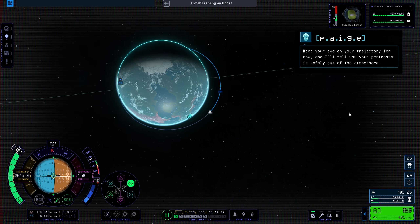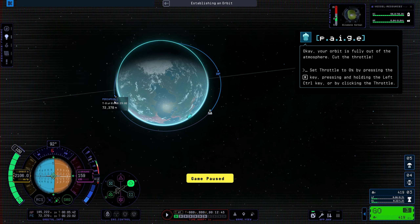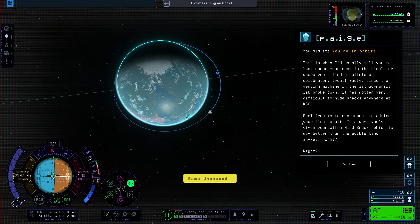Keep your eye on your trajectory — your orbit is now fully out of the atmosphere. Cut the throttle. You did it! You're in orbit!